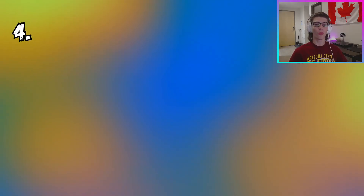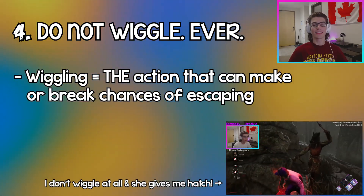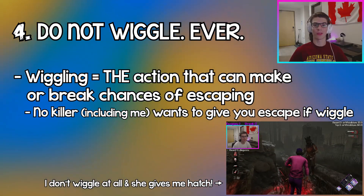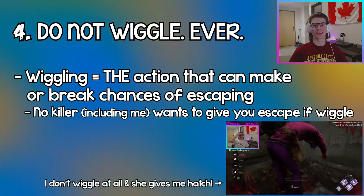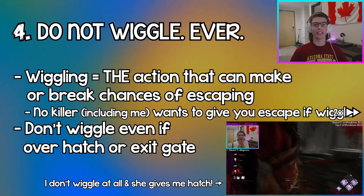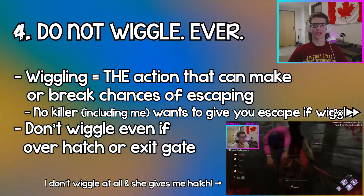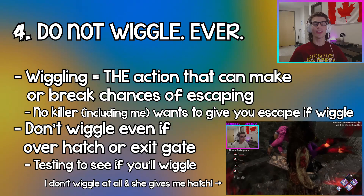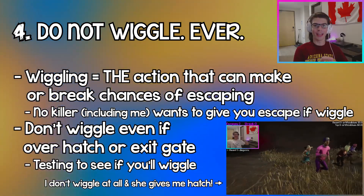Last but certainly not least, the most important tip — coming in at number four — do not wiggle ever if the killer picks you up. Wiggling when you get picked up can seal the deal on whether you're going to escape or not. Personally, if I'm playing killer and I pick up the last survivor and they start wiggling, I definitely do not want that survivor escaping — I'm going to hook them ASAP, even if I came into it thinking I was going to give them hatch. If they wiggle, that pisses me off, and I know it pisses off a lot of killers. So don't wiggle ever. Even if the killer leads you to the hatch or an exit gate, wait for them to drop you. If you wiggle even once, it might click in the killer's head to just go kill you, or they'll bait you by walking right past the hatch. Wait until the killer drops you so you can go through the hatch, or if they drop you at an exit gate, you can crawl away.